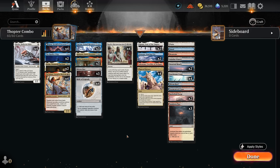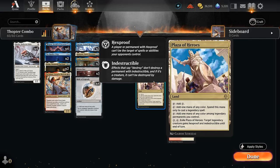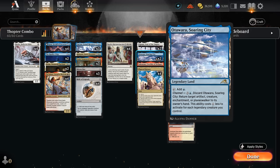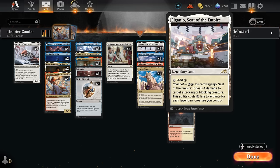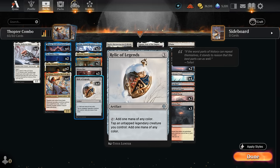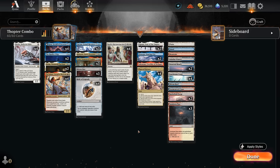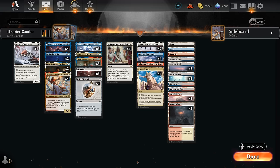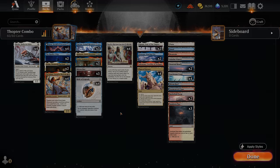Our mana base has a few goodies: Plaza of Heroes fixes mana and can make our creatures indestructible or give hexproof until end of turn. The channel lands can be discounted down to one mana — Crucible making tokens, Soaring City to bounce opposing cards, and Igunjo to deal four damage. Igunjo can catch the opponent off guard since with a Relic of Legends our creatures can still tap for mana during the opponent's turn. We also have quite a few dual lands and a few basics to search up just in case. So that's our deck — now let's jump into some games.